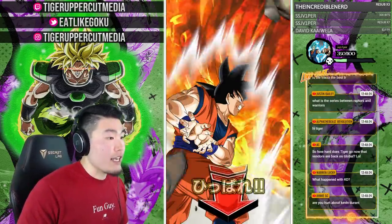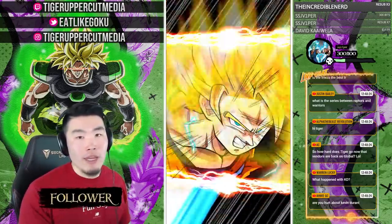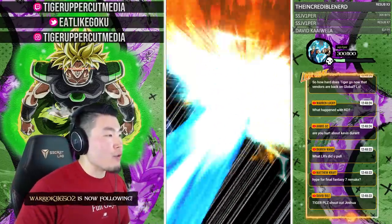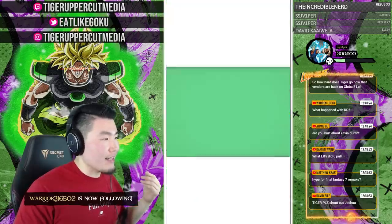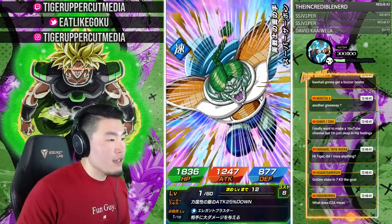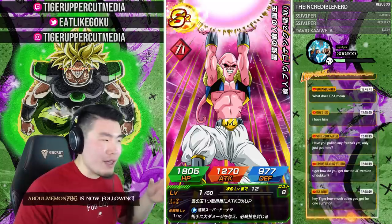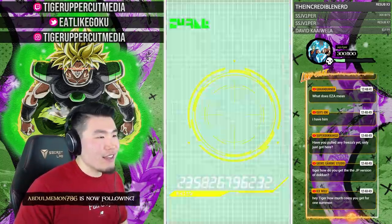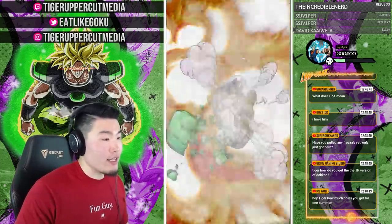What unit would you want to have EZA'd? My most wanted EZA right now is probably Super Saiyan Blue Kaioken Goku — the PHY one — because I used to love using him in the past and I really want him to be relevant again. He's such a cool card and Super Saiyan Blue Kaioken is such a cool form. We've heard some rumors about him getting EZA a long time ago but nothing's happened since. I really want that EZA as soon as possible.